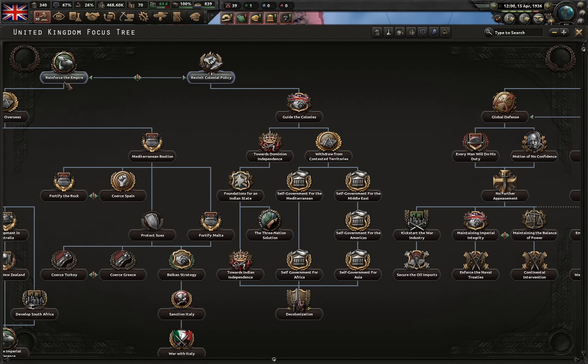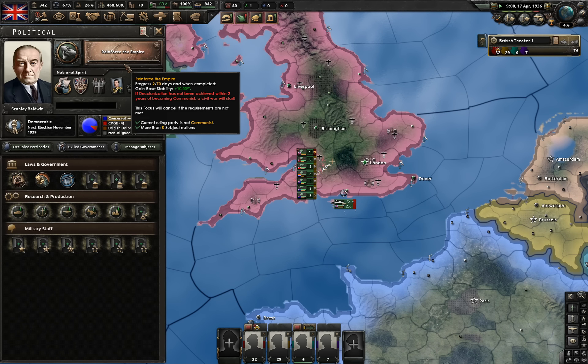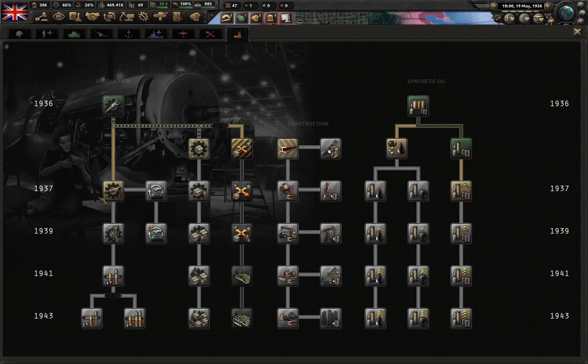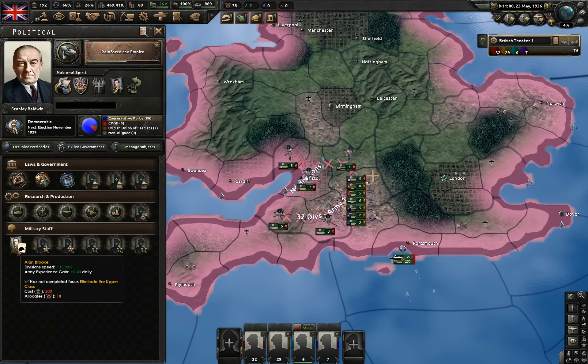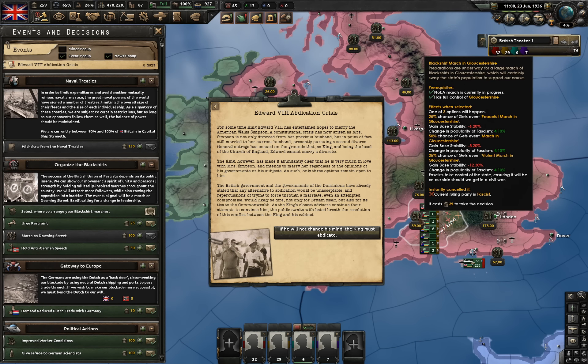Next focus is Reinforce the Empire. Now I can do all these marches, but I really won't do them yet. I want to finish the Reinforce the Empire focus first, because in order to do this focus we need to have at least one subject — and if that condition is not met, it doesn't get bypassed, it just gets cancelled. I also should have hired a military guy, army with no Virginians, because he gives us 15% division speed and also 0.4% daily army experience. Edward the 8th Abdication Crisis — I'm just gonna let it auto-click in two weeks. We're about to reinforce the Empire, so let's hold our first march in Gloucestershire.